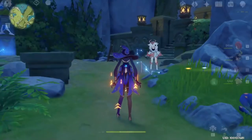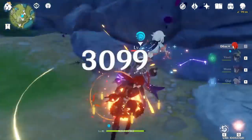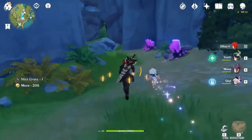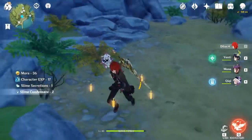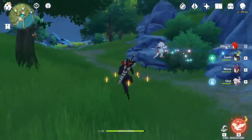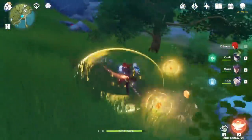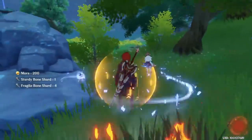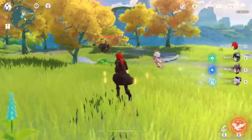Start by teleporting to the teleport waypoint under the Oceanid, in that cave you will find the purple girl — just kill her. Now on that position there will spawn some electro slimes; if you can't see them just go there and they will spawn. Now outside of the cave you will see a lizard — kill that lizard as well. That's all for that spot.